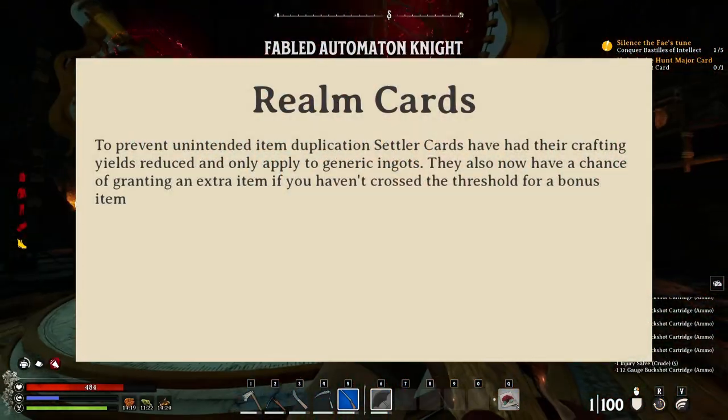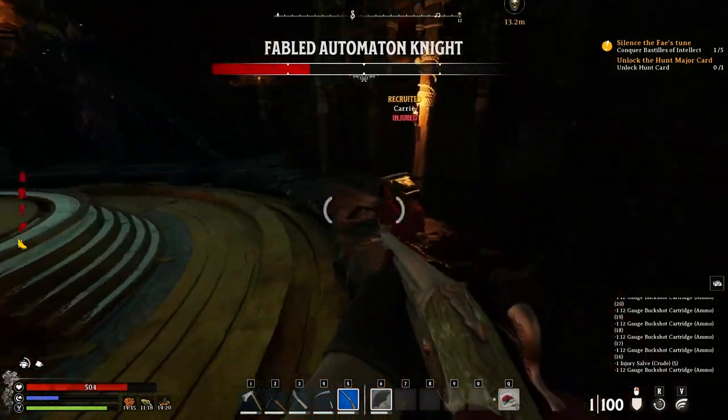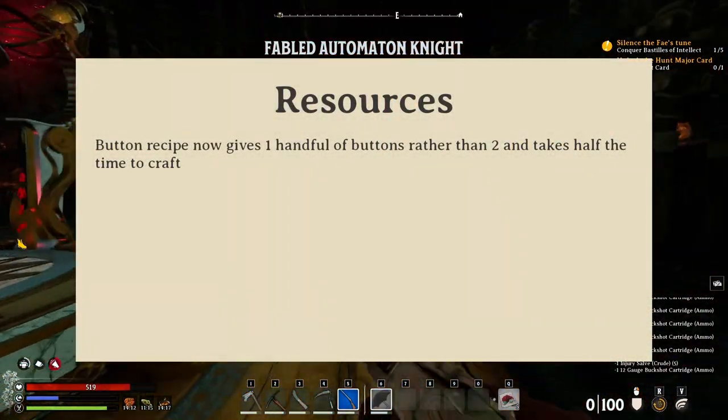There was also a change to Realm cards, which changed the crafting yields of the Settler cards. And the button recipe now only creates one rather than two.